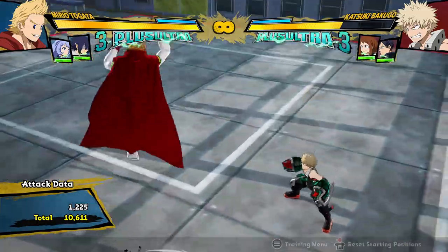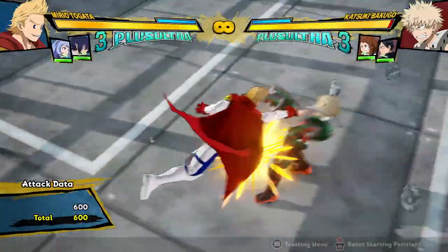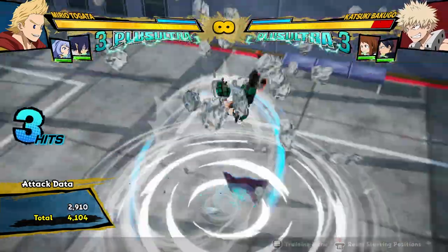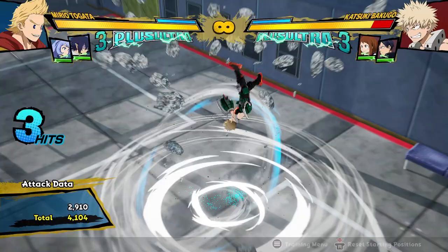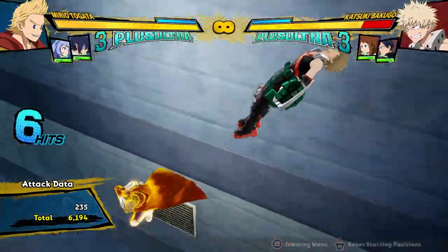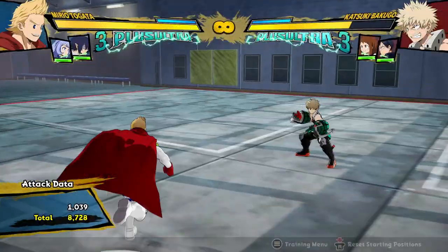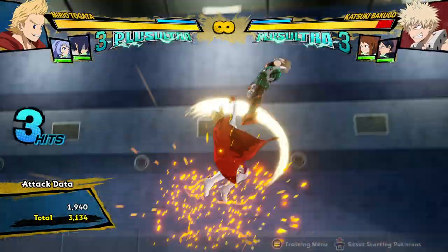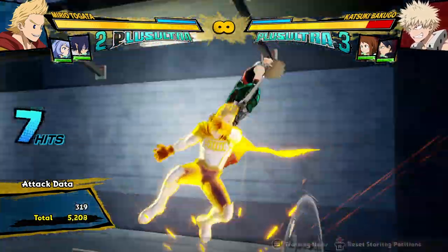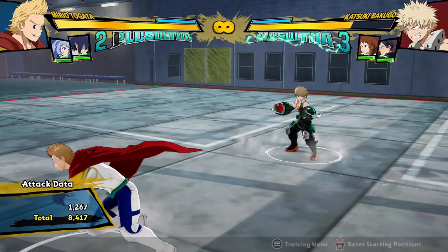Another change is that his air attack string actually puts the opponent into a bounce state, which means that you can combo into the Tiltwork 1 if you're fast enough, and then you can combo off of that again. That leads to some pretty awesome combos, and it also means he has combo ability from the air, which isn't something he used to have before. Usually in the regular version of the game, we'd have to do stuff like this in order to get damage from the air, which is pretty low damage and leads to meter blow early.